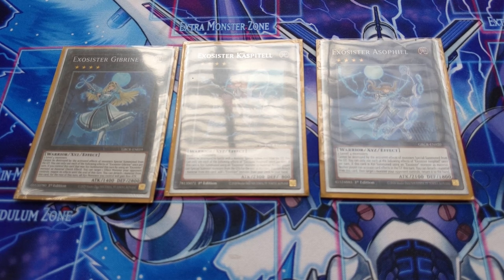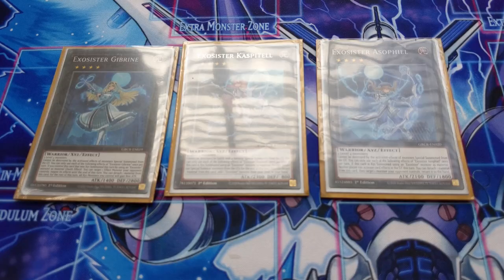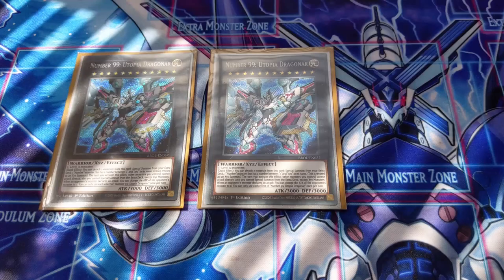The MVP of the extra deck is Exorcister Asophil — the card that will steal you games and really punish your opponent. When she is XYZ summoned, neither player can activate card effects in the graveyard that turn. That effect is extremely powerful and will definitely come into play whenever she hits the board.